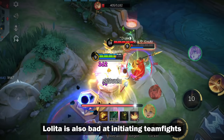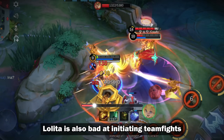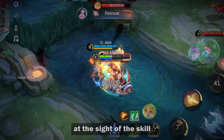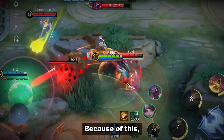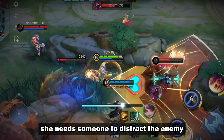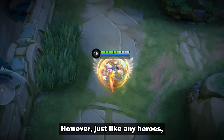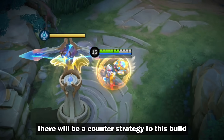Besides, Lolita is also bad at initiating teamfights. Her ultimate has a long animation and enemies will run away at the sight of the skill. Because of this, she needs someone to distract the enemy while she casts her ultimate at the back. However, just like any hero, there will be a counter strategy to this build.